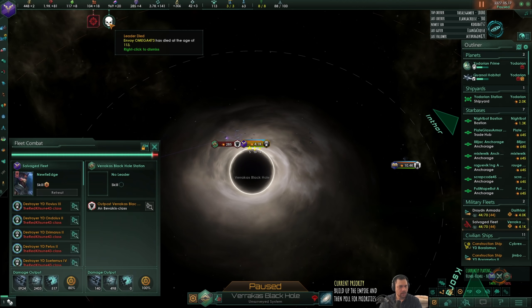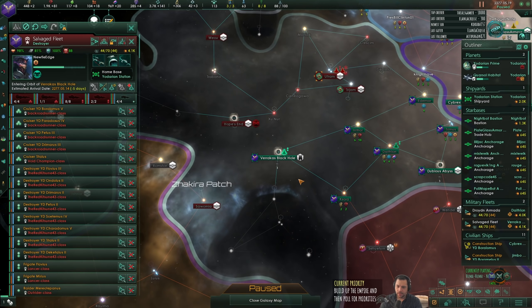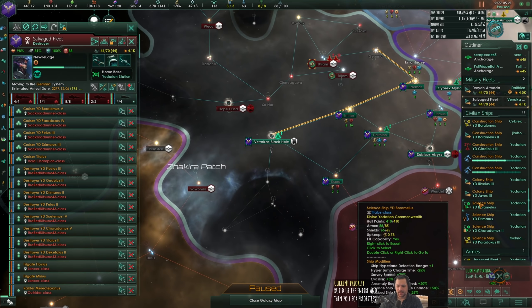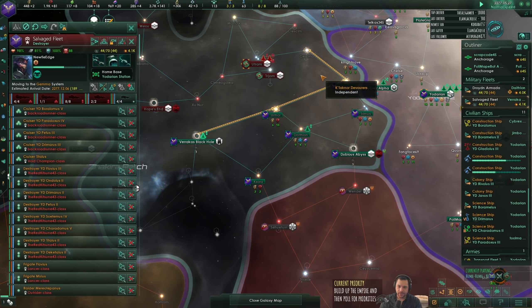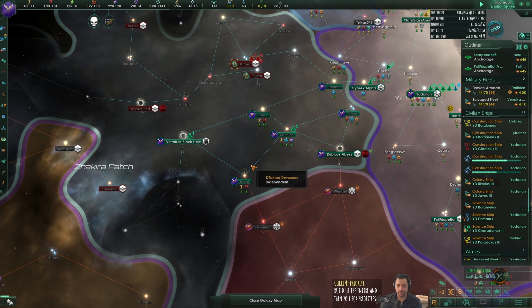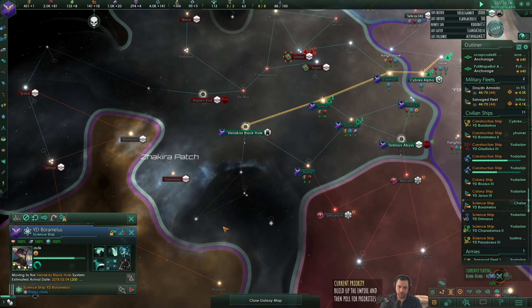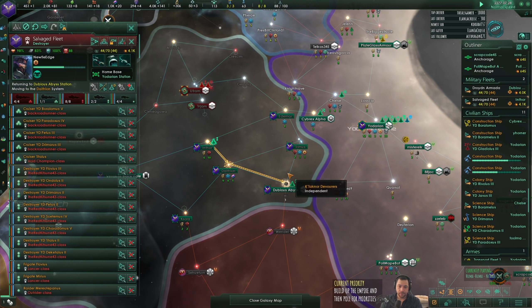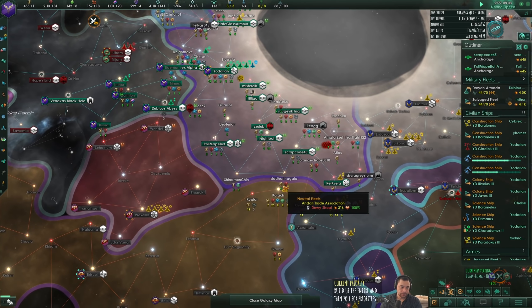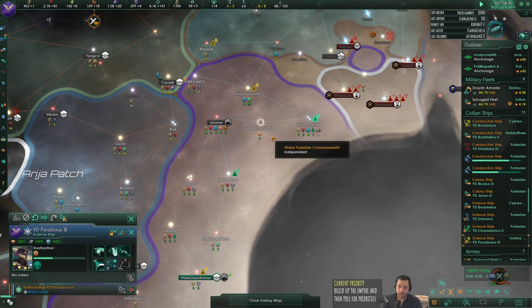How did I have a named envoy? I straight up don't even know - I think they were my leader and then the leader became an envoy. Normally the game doesn't allow you to name your envoys, so it had to have been a leader that subsequently became one. I can't go any further down here because I need a science ship, so I'm gonna have DS5K come down here to survey and explore this stuff so that I can actually invade it.